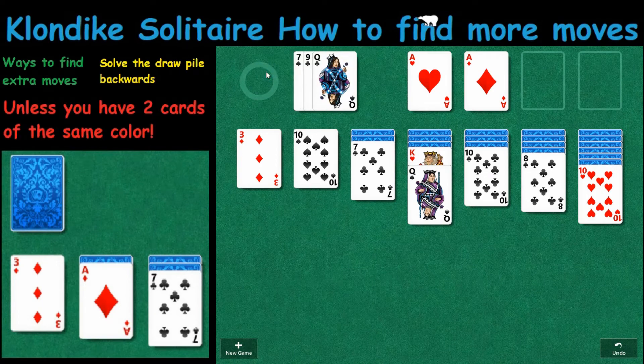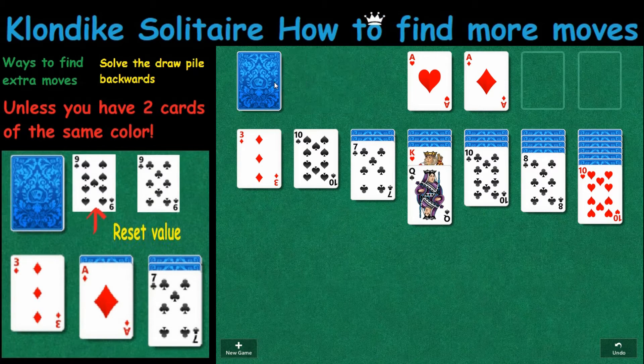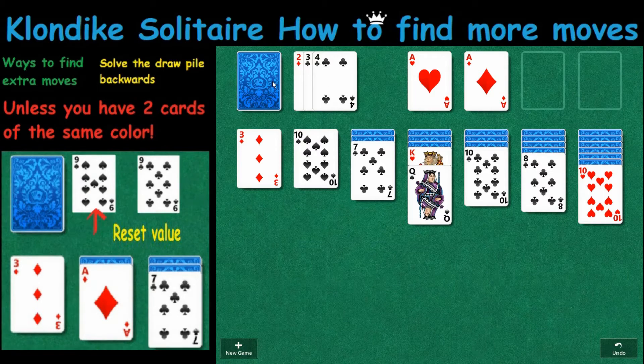There's also one little caveat. If I have two of the same card — let's say I had two queens and I could play that queen — I might play the first queen before I play the last queen. The reason being is if you play a card out of here, it resets how these are stacked and you can get different looks.